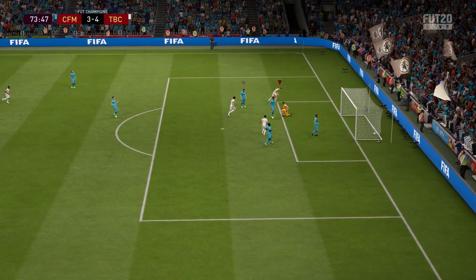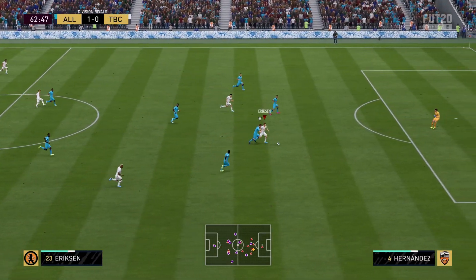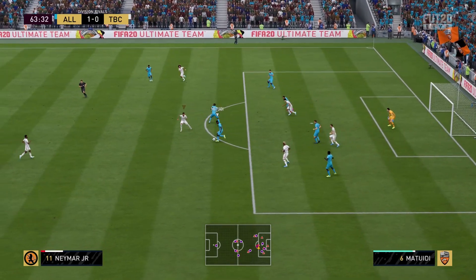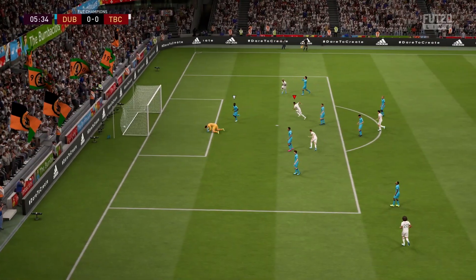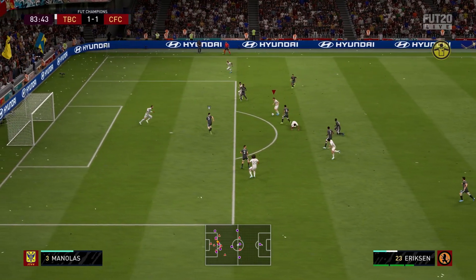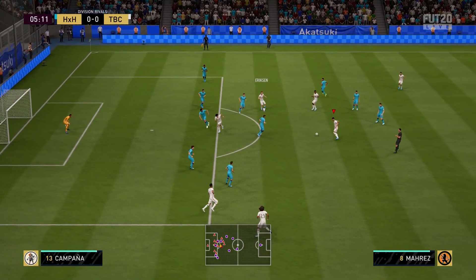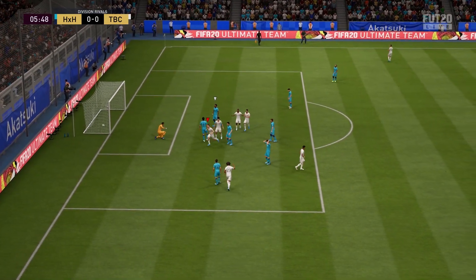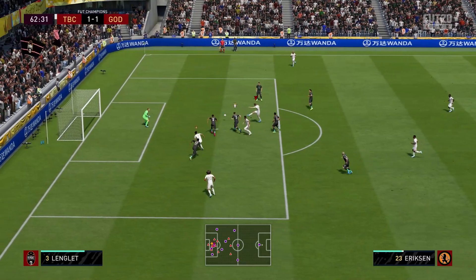That 5-star weak foot is so vital. Him and Son are an amazing duo — really recommend this. Look at this clip — holy shit, he was holding that guy off for a long time. The finishing is kind of low, but I scored most of my chances with him in the box, or hit the post. Finesse shots are really good with this guy. Long shots are really good — he has 89 long shots. So outside the box, if you can have this guy sitting at the top of the box, you can do a skill move or just get off a shot right at the end of the box — you're going to get a good opportunity to score.